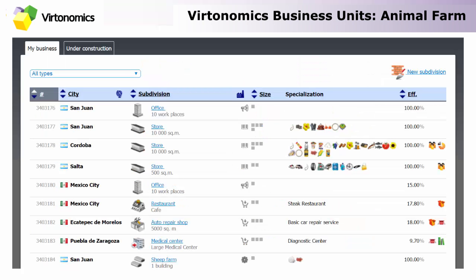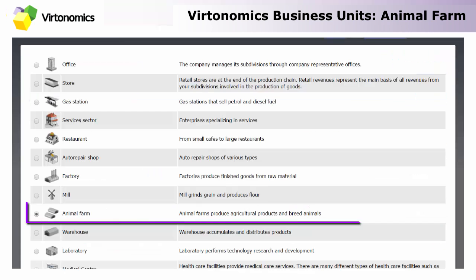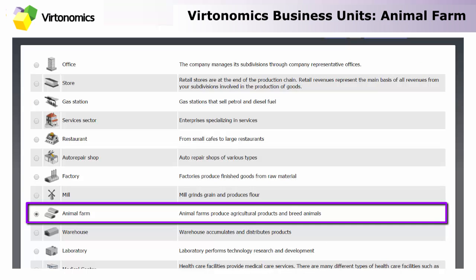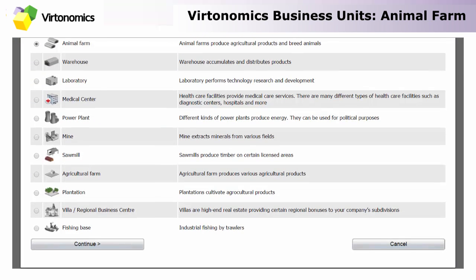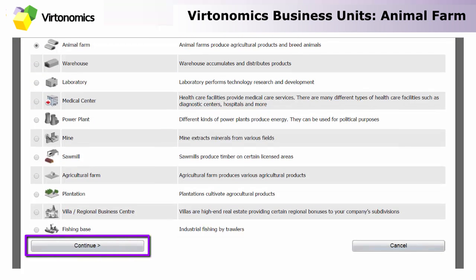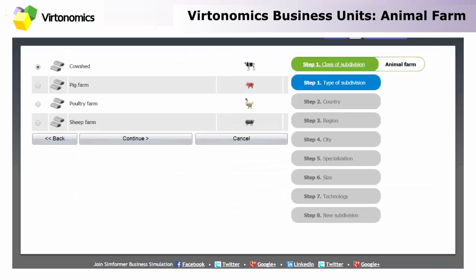Now let's continue with opening a new subdivision that would be called Animal Farm. There are four types of animal farms: cow sheds, pig farms, poultry, and sheep farms. It's up to you which one you want to open, and don't forget that these can provide you with different goods.